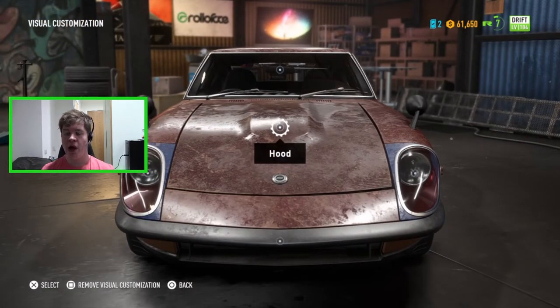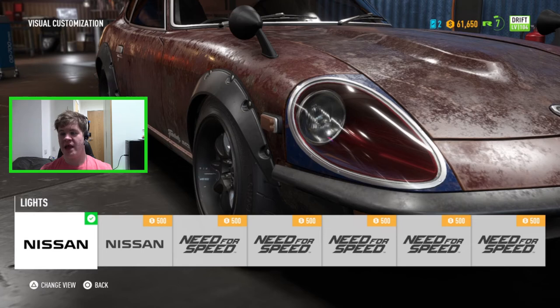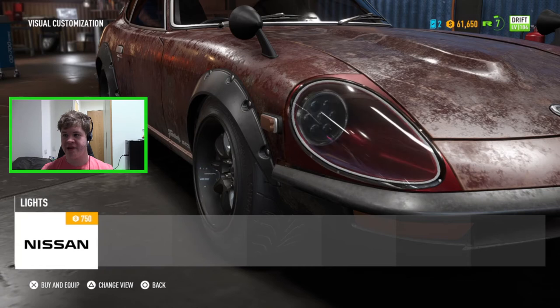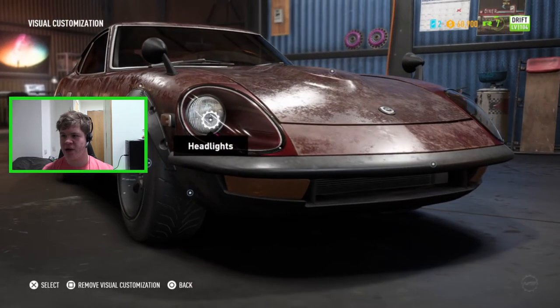We also unlocked another visual customization option by building the derelict car — the headlights. We can now change the headlights, which is really really cool. There are a bunch of options for the headlights that look really nice. I believe the only customization options we have left to unlock are the rear diffuser and the tires.